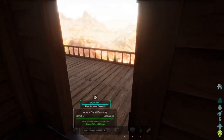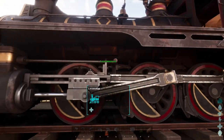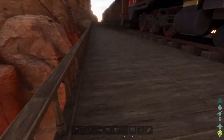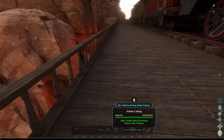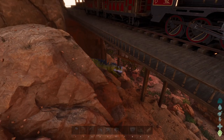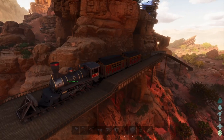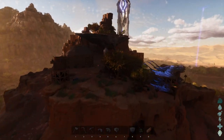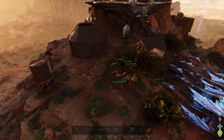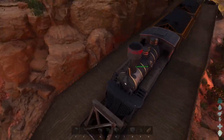I hear something growling outside — I feel like there's something around my base that shouldn't be. Yep, there he is — there's a Sarco that spawned on my base. But here is my base that I had at the very end of my Scorched Earth series that I was working on.